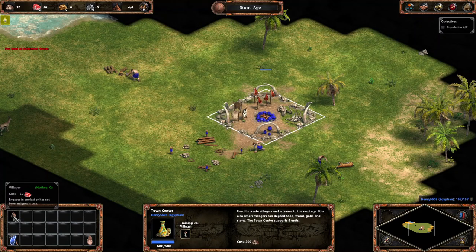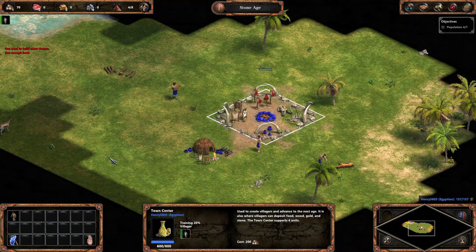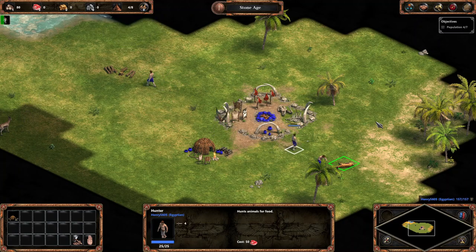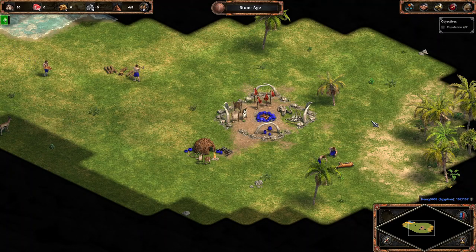After that house is built we're going to get more villagers, but we do not have enough food. So that's going to be a bit annoying - we need more food. We've just got enough food. We have now got three more villagers and I think that's all we need. So why are two of them getting meat? That's just weird.